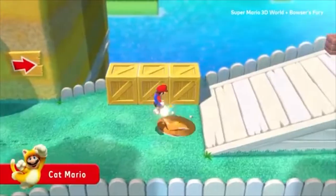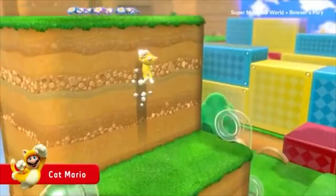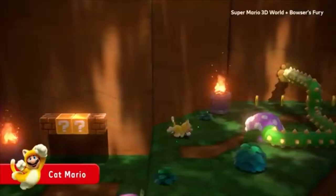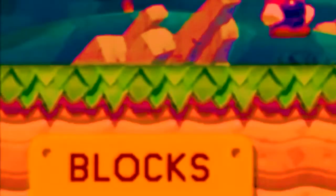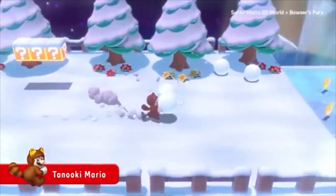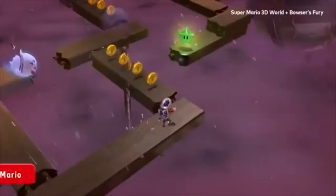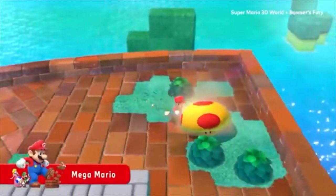Once you acquire the Super Bell, you can transform into Cat Mario. Scratch up the wall like a cat. Or use a variety of blocks. Time to split in two. Heat things up as Fire Mario, Boomerang Mario, and more. They may just improve your chances.